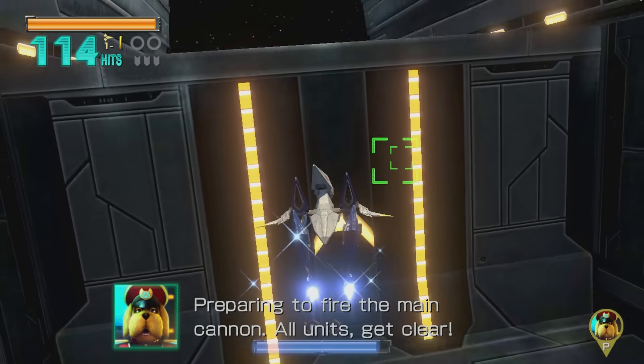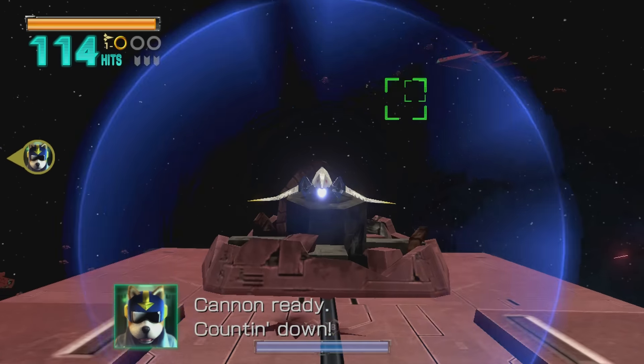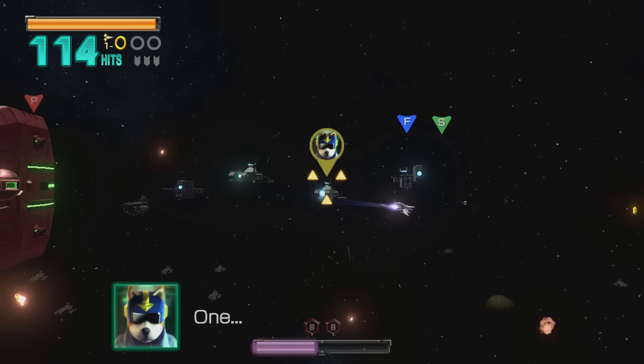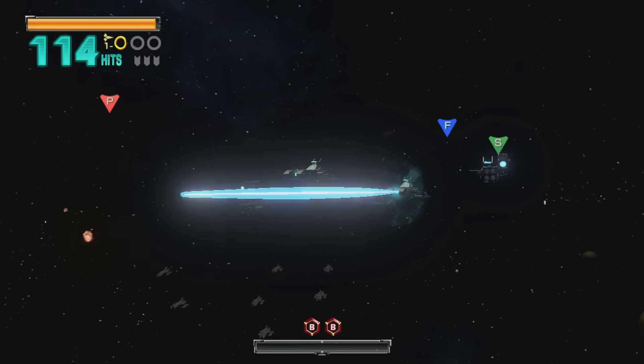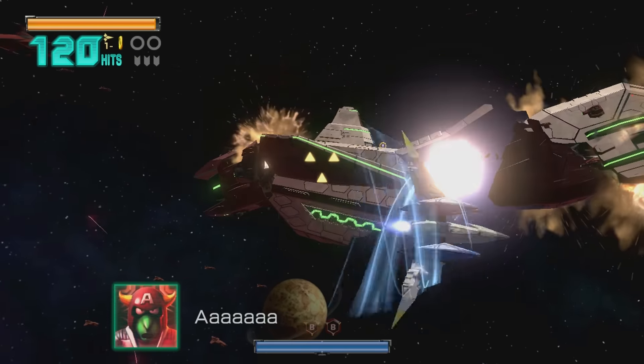We have to be quick with this, because there is not much time. We're going to quickly run and jet away like we're escaping the Death Star, and there we go. We saved the fleet, and cool foxes do not look back at explosions — they let the cinematic camera do that for them while they barrel roll away, or aileron roll, whatever.